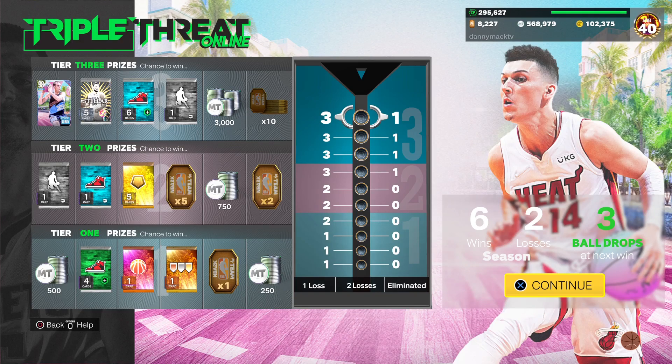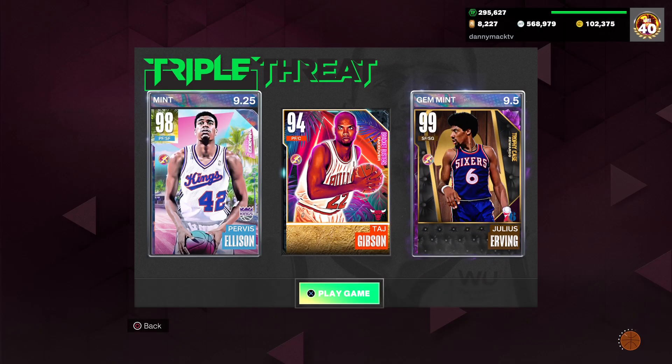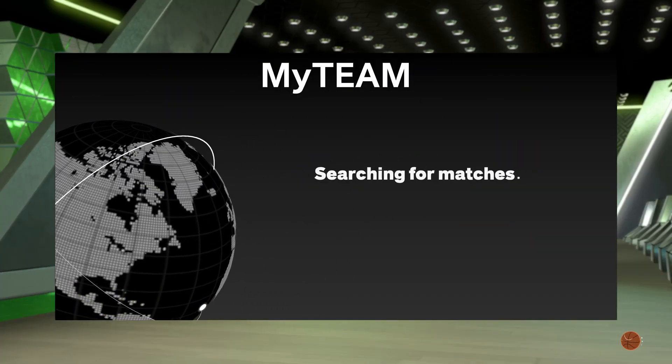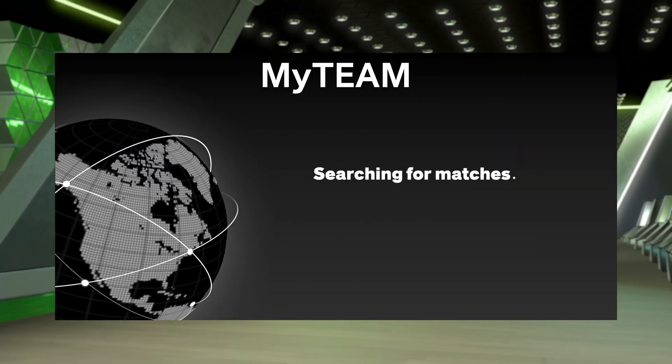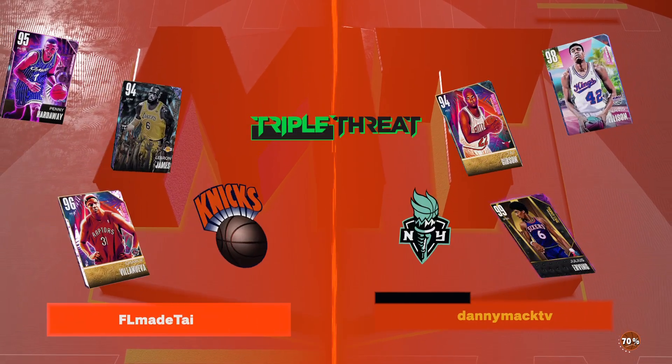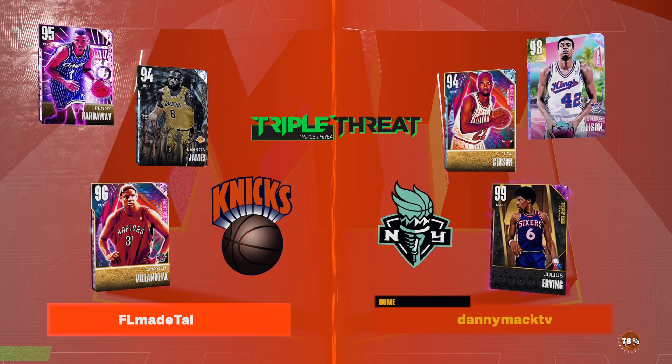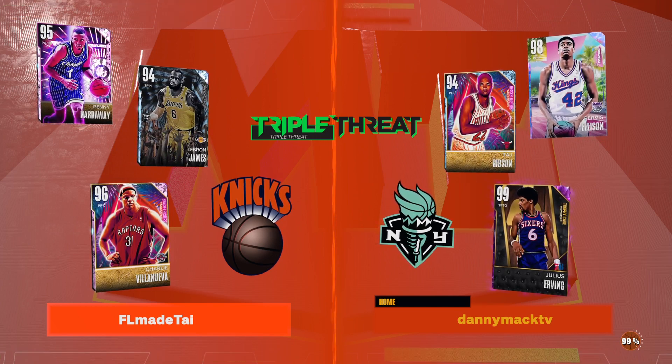We're going to play a little bit of Triple Threat Online. I'll pair with Purposeful and Julius Erving. Appreciate you guys checking out the video — if you are new to the channel, definitely hit that subscribe button, it would be greatly appreciated. Leave a like as well. We're going up against Charlie Villanueva Pink Diamond, Pink Diamond Penny Hardaway, and Diamond LeBron James.